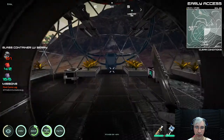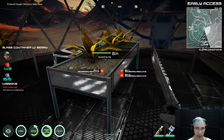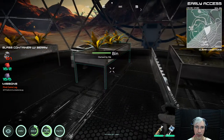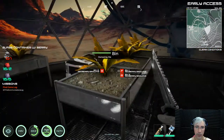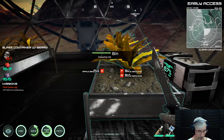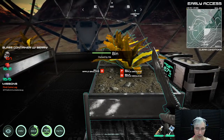To harvest, you just have to get close to the bin and press the keys. It's a bit of a strange user interface that requires you to press multiple keys just to harvest. I think they could improve that.